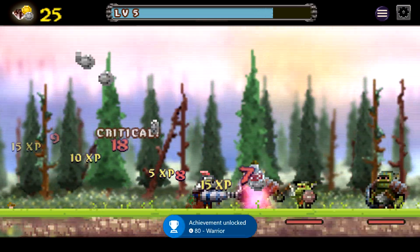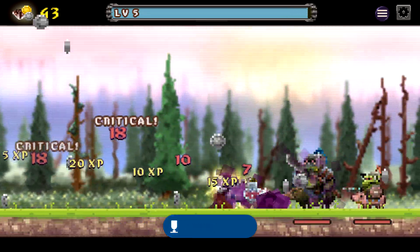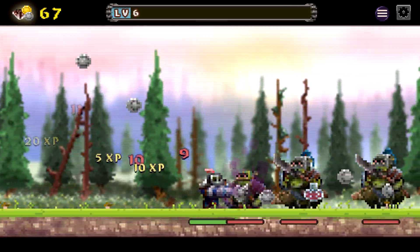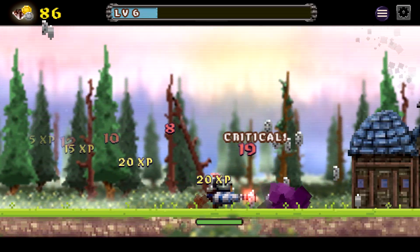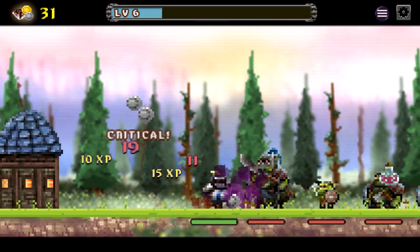One thing we need to do is get a skill to stack. Basically, you purchase a skill nine times and on the tenth time it goes back to level one with a bronze stack. We'll need to do that for just one skill — not too bad at all.